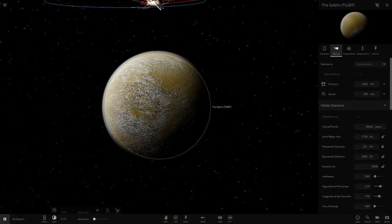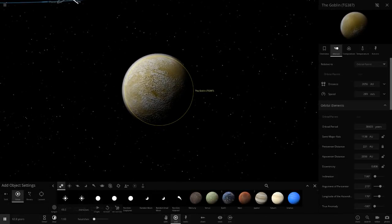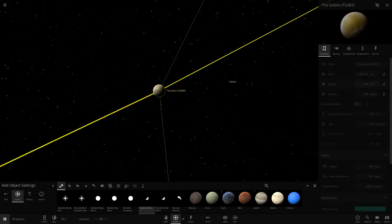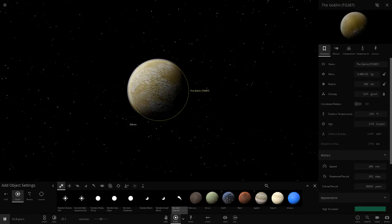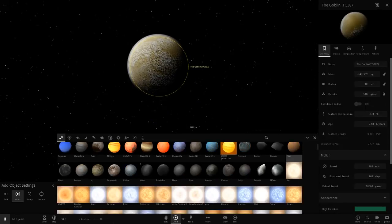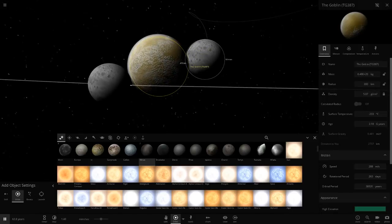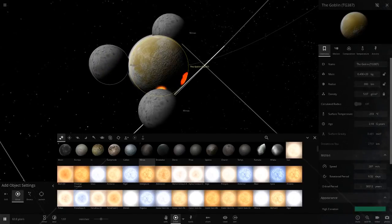We're going to do the classic method of colliding objects and making it bigger and bigger until it becomes a star. The Goblin is only 300 kilometers — smaller than a small moon — so we have to start with something very small. We'll go with Mimos to start off. Setting that there, we should be able to crash it into the Goblin. There's a weird crater already there even though nothing's hit it yet.